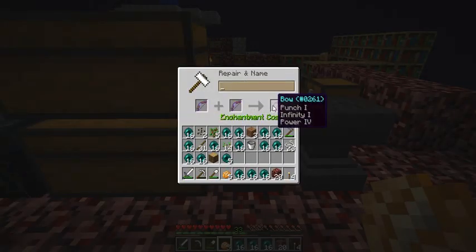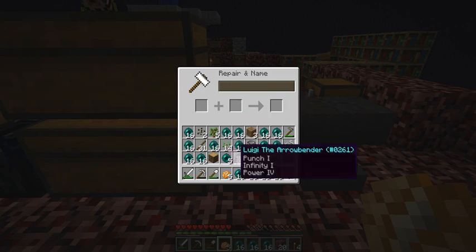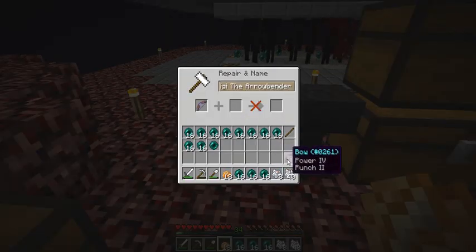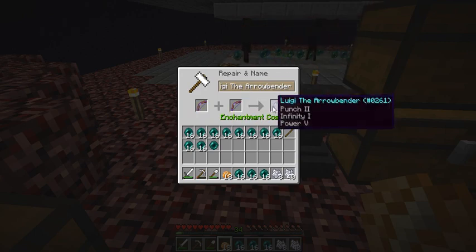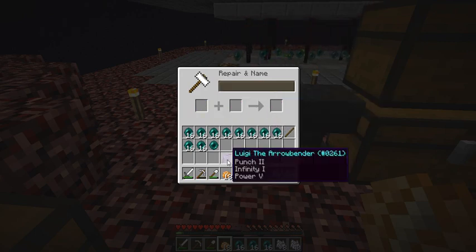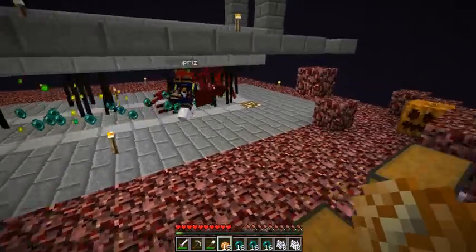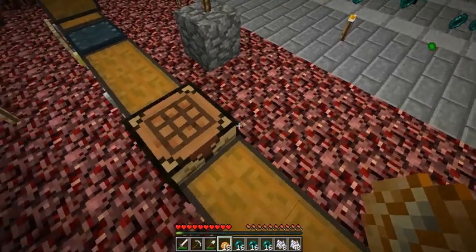This is the Punch one, Infinity one, Power four bow, and I decide let's name it 'Luigi the Arrow Bender.' Oh ha ha — you see what I did there? That's the best pick ever. Now let's combine my good bow with the bow I just enchanted to get Power five, Infinity one, Punch two. That's such a good bow — it's a one-shot kill on people without any armor. My Power four bow is a one-shot kill on you without any armor. Good point — and we have proof of that.